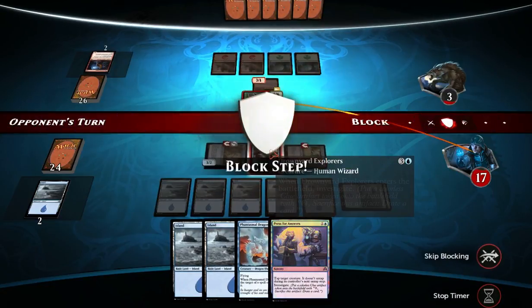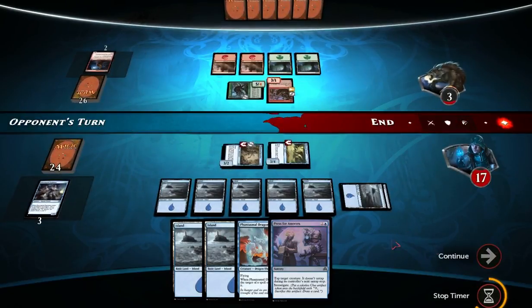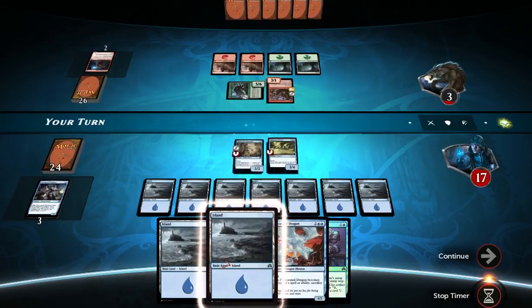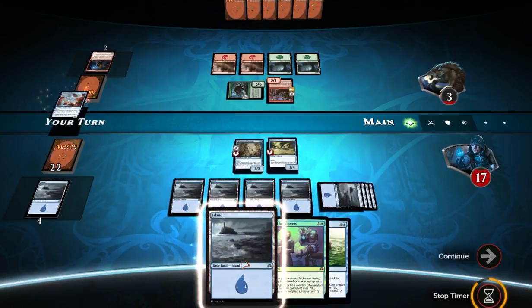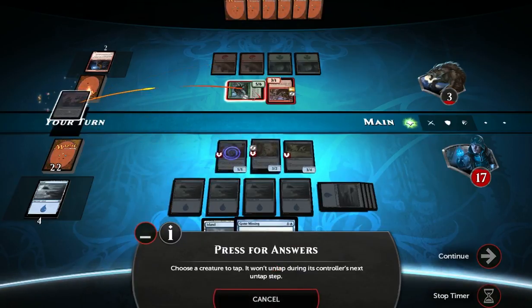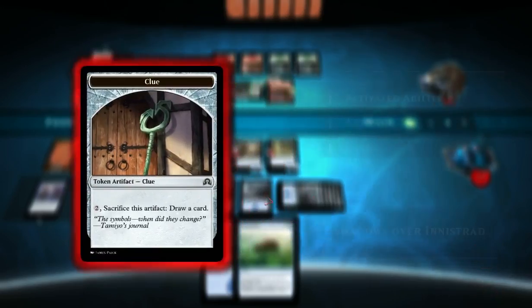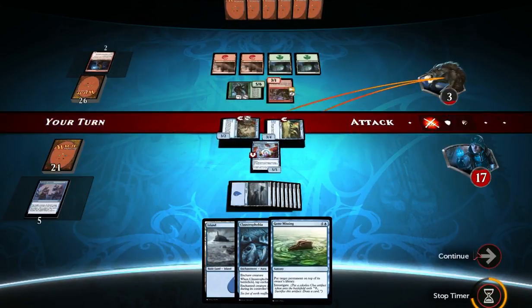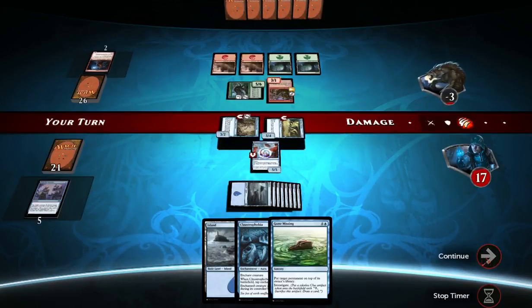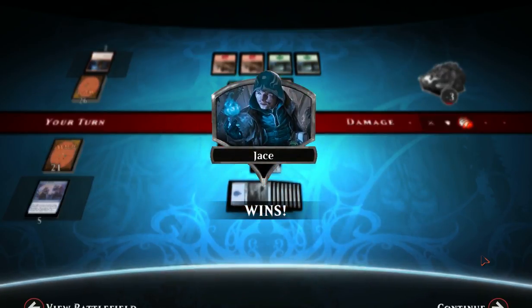He's only attacking with that one. I'm going to sacrifice my creature for this. Now I lose another land. I'm going to summon my Phantasmal Dragon — doesn't matter, because he's pretty much dead — and Press for Answers is one of the pack. For the hell of it, I'm going to break my clue. Claustrophobia and attack for game, because he can't really do anything. Yeah, that's kind of an easy match, but then again it is the first match of the DLC, so oh well.